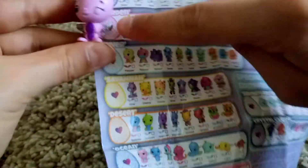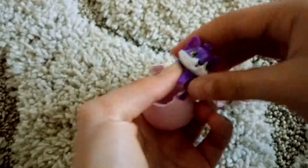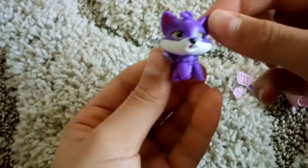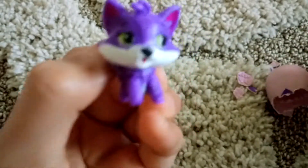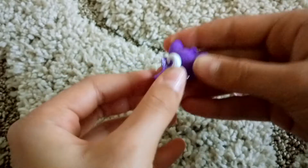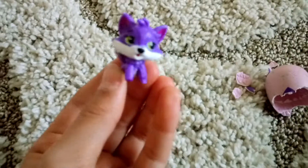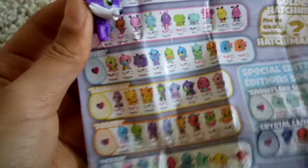Time for the next egg! Oh my god, look at this! She has bright green eyes and I love her tail. I love their little wings too — I love how they have glitter in their wings. The name is Fox Fin and it's in the Forest.